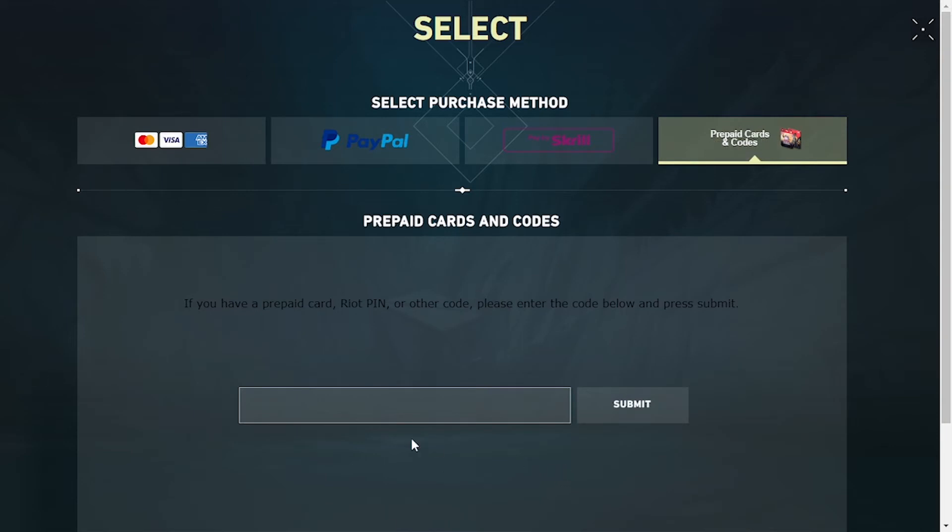This interface will appear where you'll be required to enter your prepaid card number, your PIN number, or any other codes. Enter it and click on Submit. Then the amount associated with that code or card will be redeemed on your Valorant account.